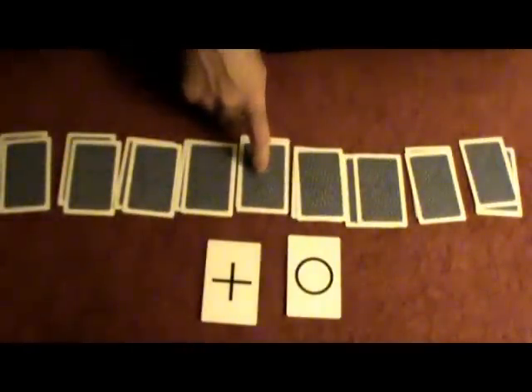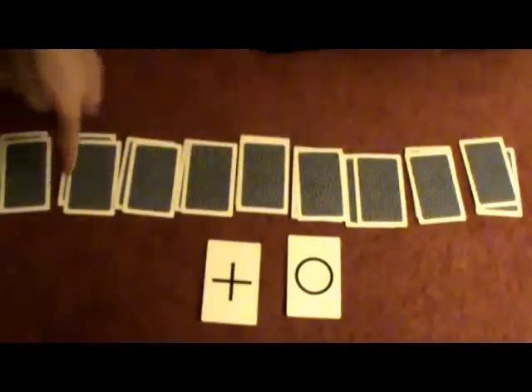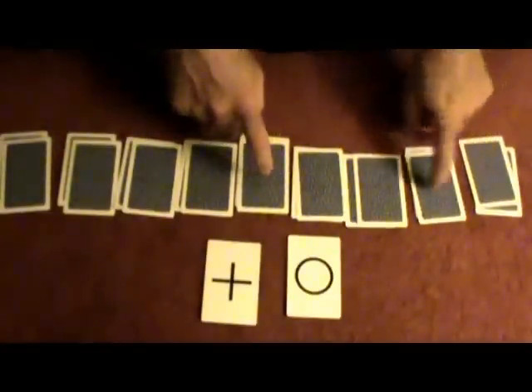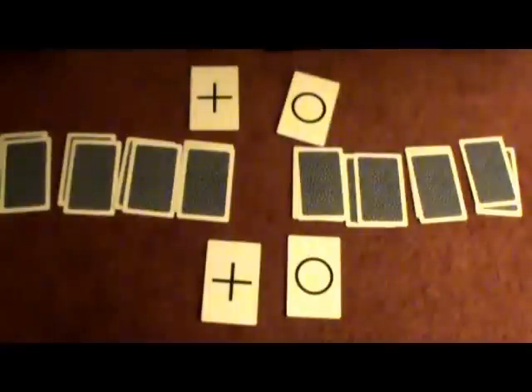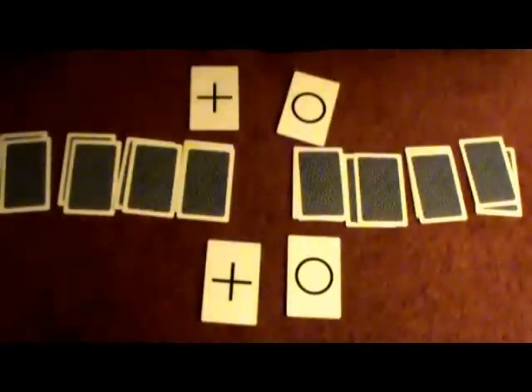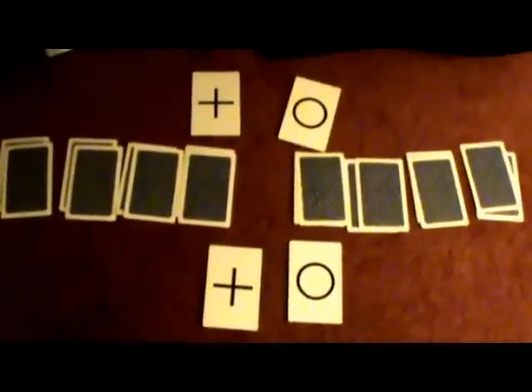Just choose the center card packet — it's always going to be in the center. There are nine cards left and the center is number five: one, two, three, four, five. Choose that, and it'll match every time. Self-working. Enjoy — quick and easy self-working mentalism trick.